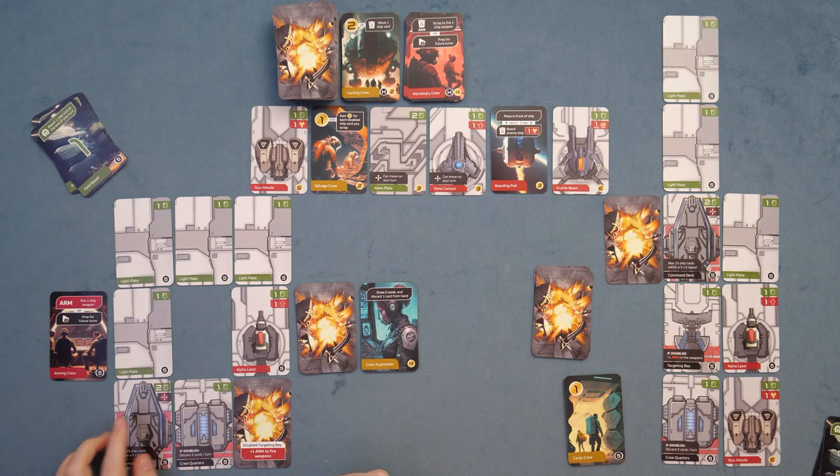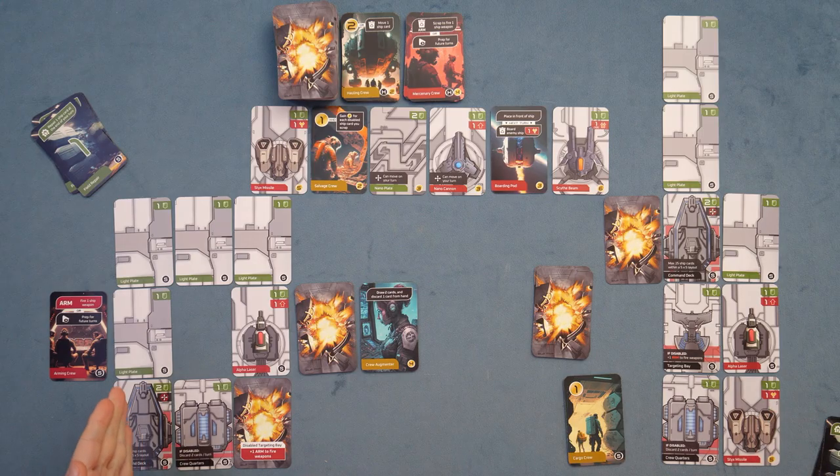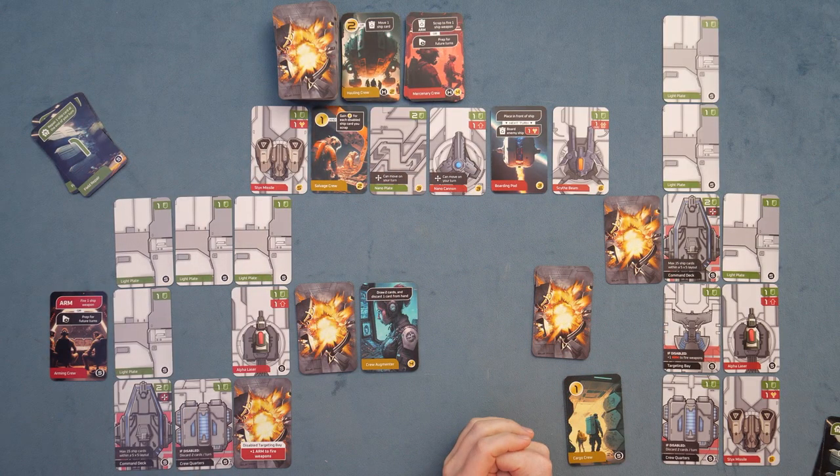Taking out the command deck is harder, because it's a two-strength item, and all the side-shooting missiles are only ever one-strength. So you have to get something more offensive. You might think, just get a sticks missile and the game's over — but no. You'll have control once you get it, but you still have to take down their crew quarters and command deck, which takes a lot more effort.